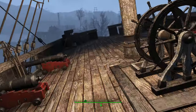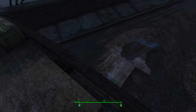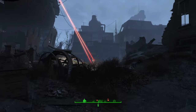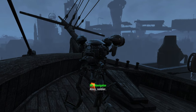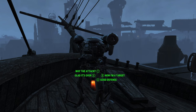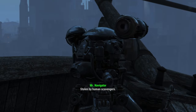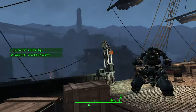Instead of going through all the levels of the ship, a quicker way is to access it through this shortcut here. Now that you've accessed the boat from the deck level, you can go straight up or down whenever you want. Take care of any remaining scavengers, then go back to the deck and speak to Ironside. Select the 'Good Defense' option, then 'I'll Help.' You will need to recover the guidance chip from the scavengers.